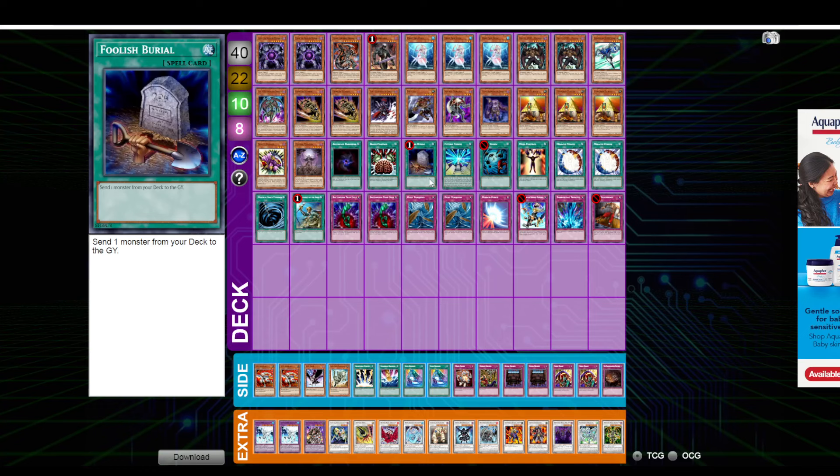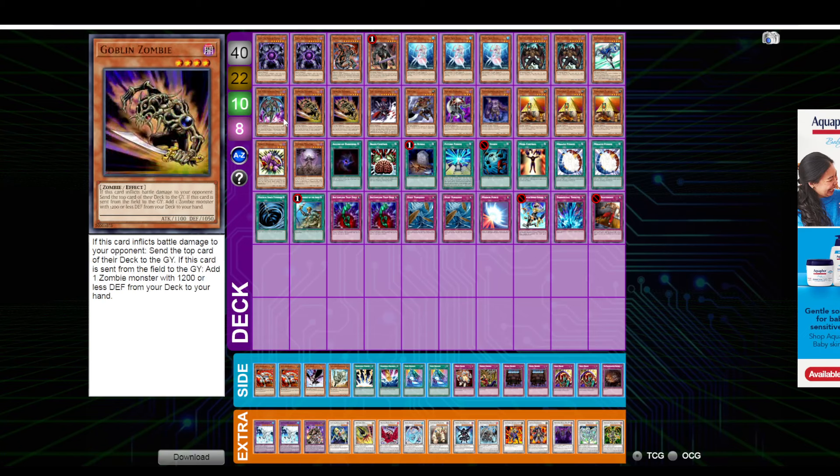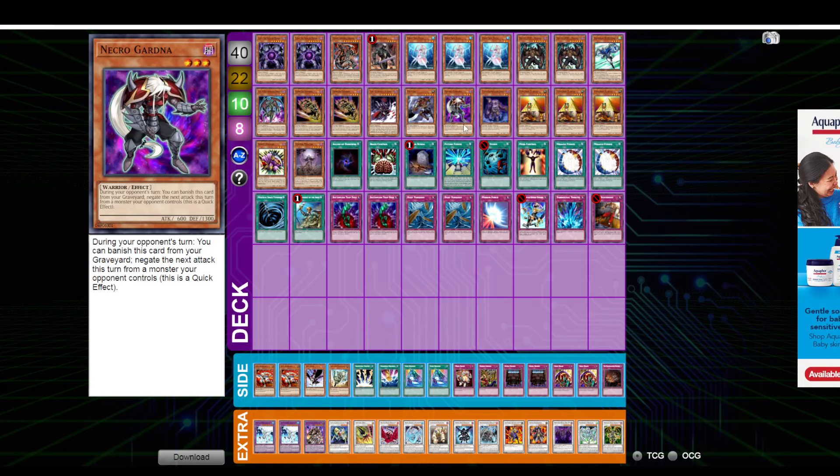He chose to play Foolish over one of the Goldsarks, which kind of acts like a Goldsark in some sense. Because a lot of the time you're looking with Goldsark to get that piece, and sometimes you can just Foolish the piece to the graveyard. Maybe you need Plague, maybe you need a Mally. Worst comes to worst, you can put the Hero in the grave that you might need. You can send Necrogardener, which is also another addition. This card is really, really strong — Vayu Turbo loves this card now.